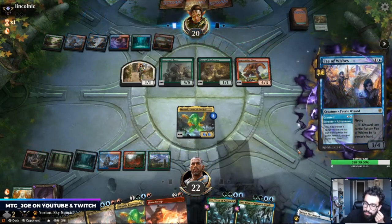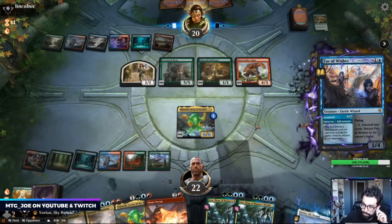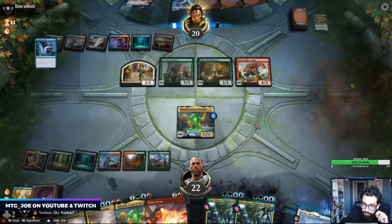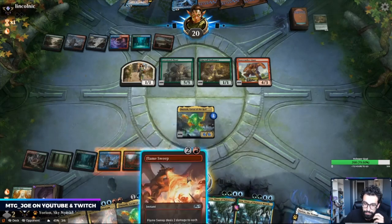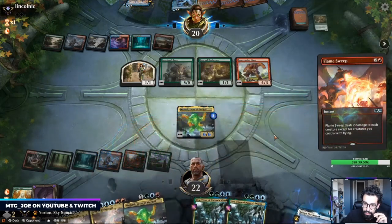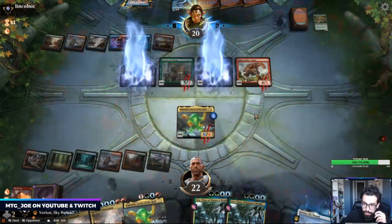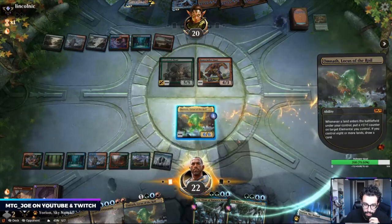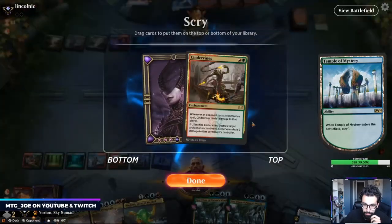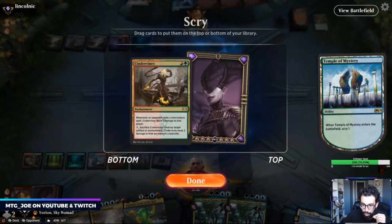This could be Disdainful Stroke. I'm not going to give them the option to attack here. Okay, that does set me up for the following turn. I want Cinder Vines — probably not. How many cards in the graveyard? Four.